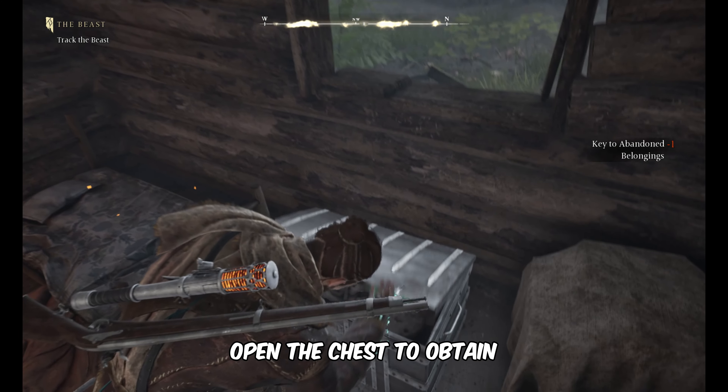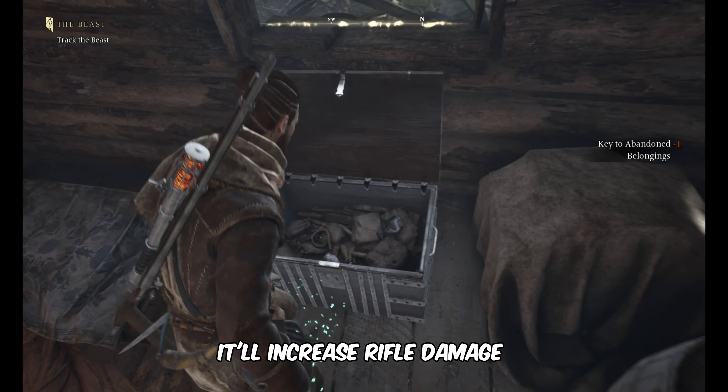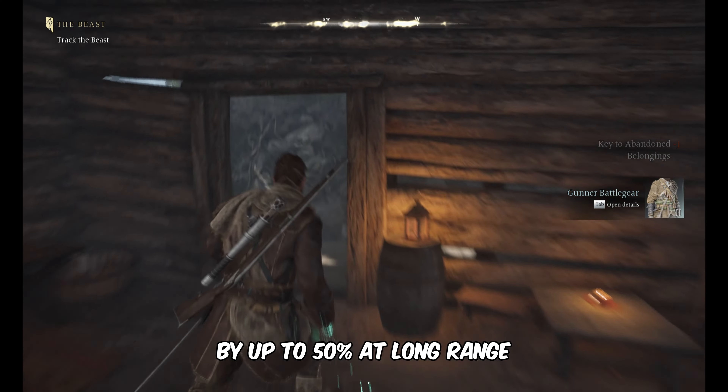After that, open the chest to obtain the Gunner Battle Gear. It'll increase rifle damage by up to 50% at long range.